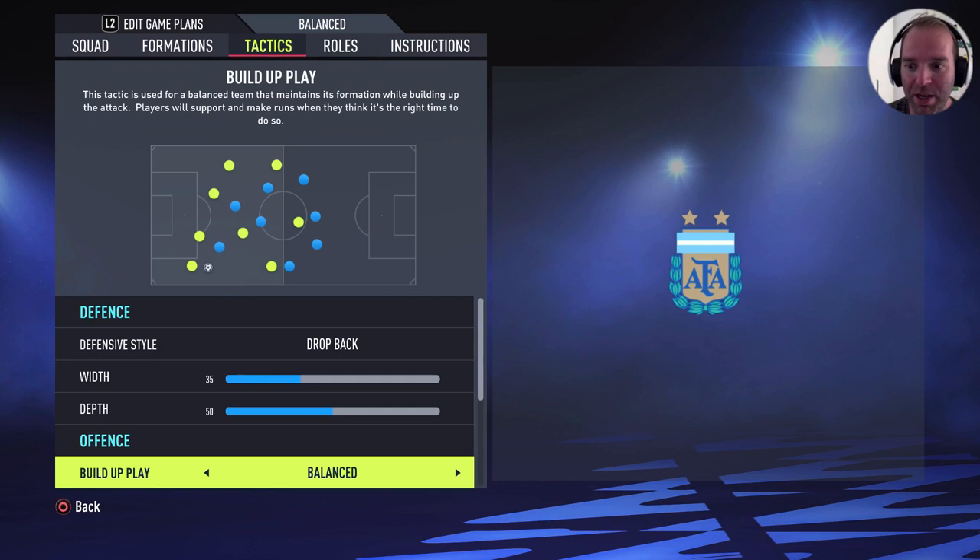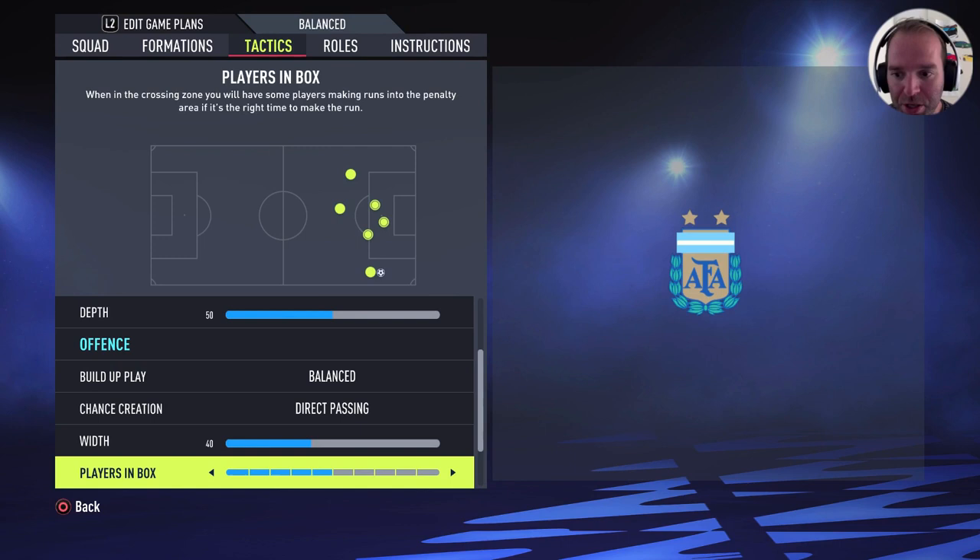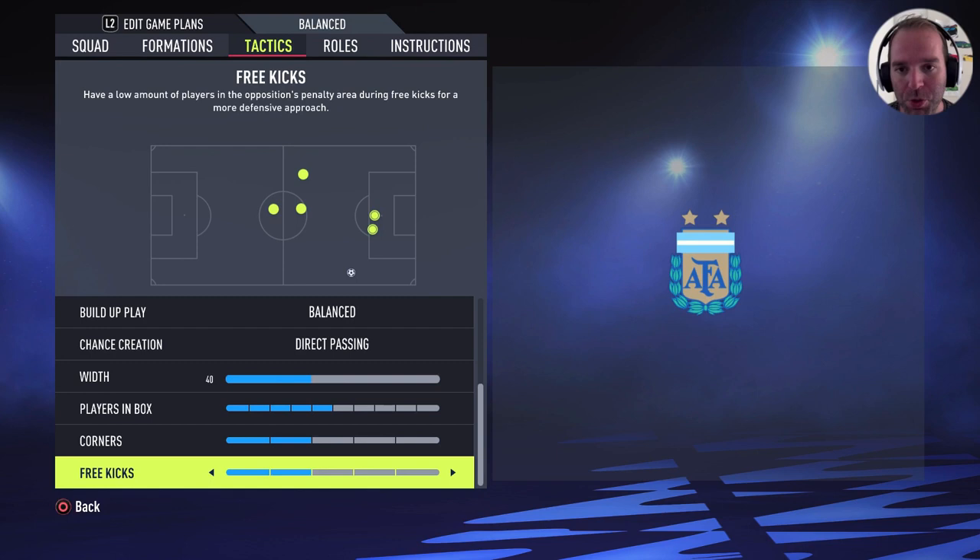Build the players balanced with direct passing on chance creation. The width is 40, players in the box five bars. Corners and free kicks is two bars for me, but you can choose whatever you want — it doesn't matter for the tactics at all.